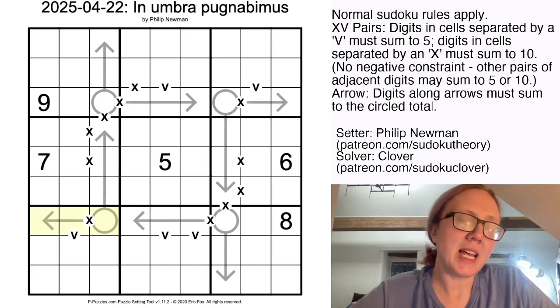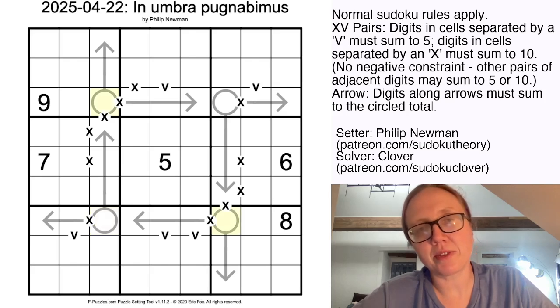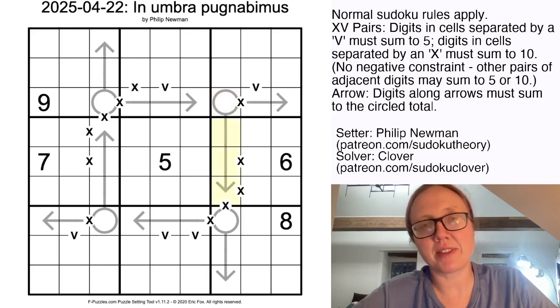There are also some arrows in the grid. With arrows, the digits along the arrow have to sum to the number in the attached circle. We have some circles that have two arrows attached to each of them — in this case, the arrows each sum to the value in the circle independently. So these three cells sum to this, and these two cells also sum to this.